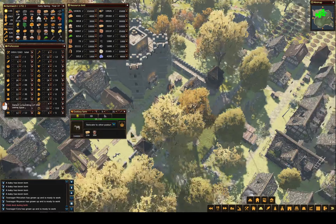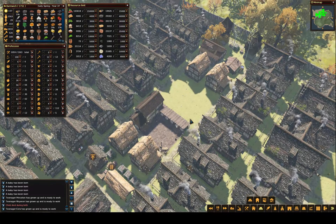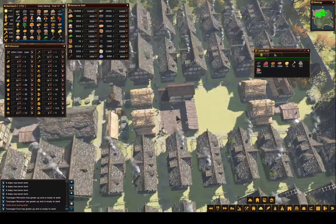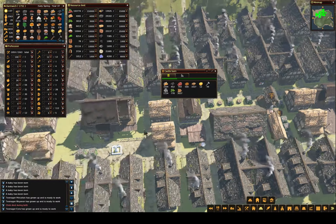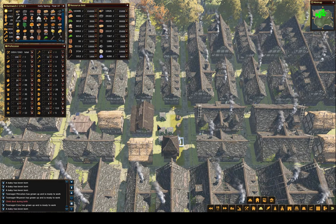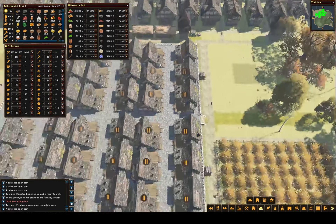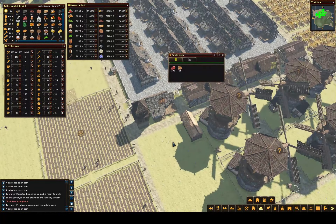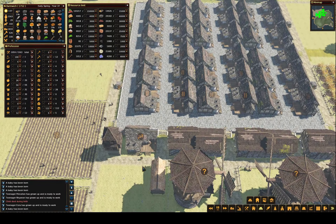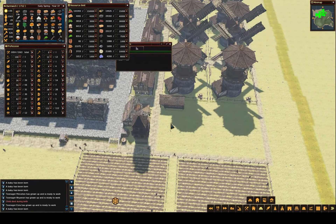I might need to build another one of these donkey stations — it's kind of a long way for these poor donkeys to travel. I need to move this meat and this meat. There's quite a bit down here. These three barns — all the meat needs to come down to this one so we can make meat pies. Then the meat pies will just get pushed right into here and we can move them into a market.